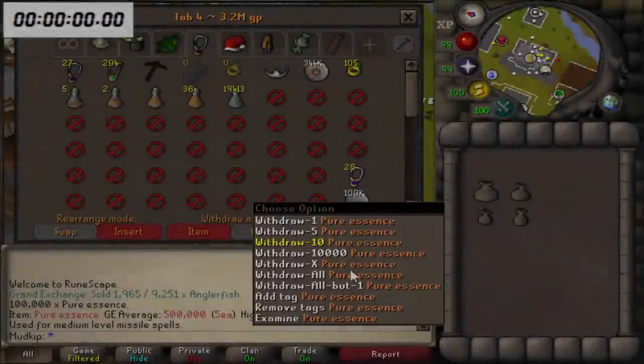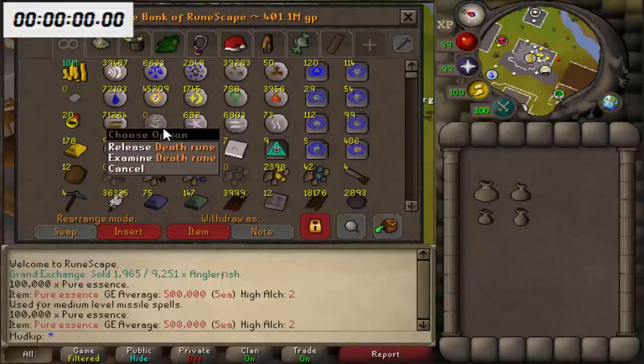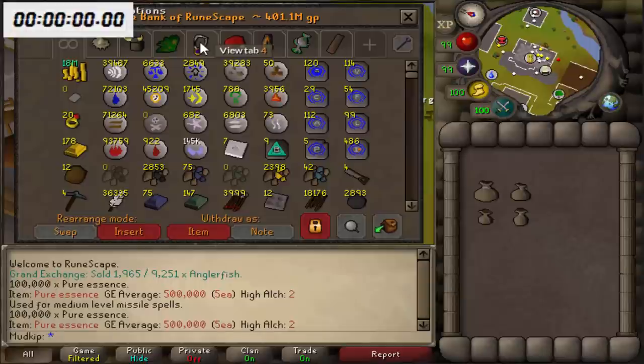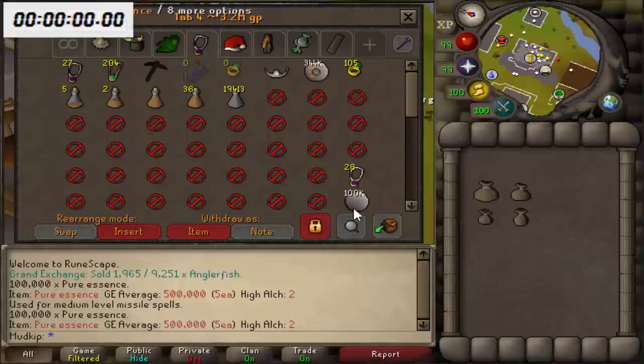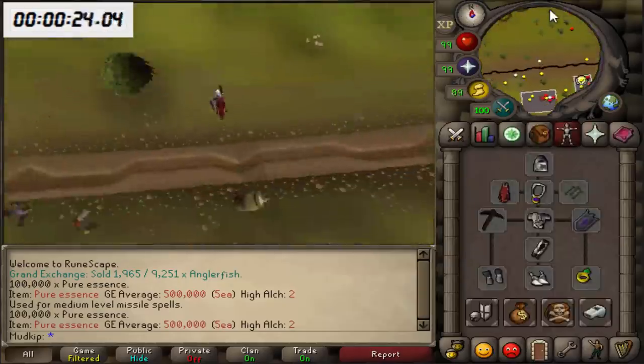How's it going? We're going to jump straight into this, and if you couldn't tell by the title, today we are going to be runecrafting double death runes for one hour on the maxed account to see how much profit and XP we can get. We're starting with zero death runes and exactly 100,000 pure essence, which we'll buy back at the end in order to calculate our profit.